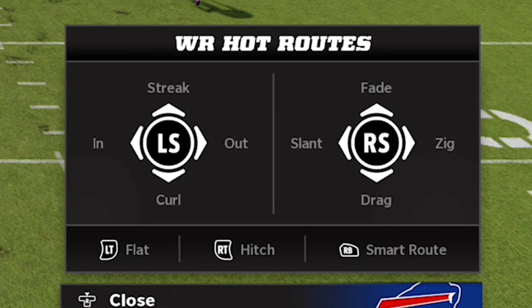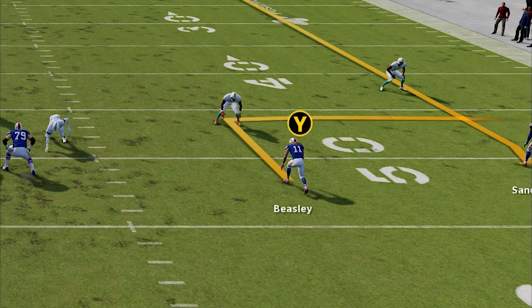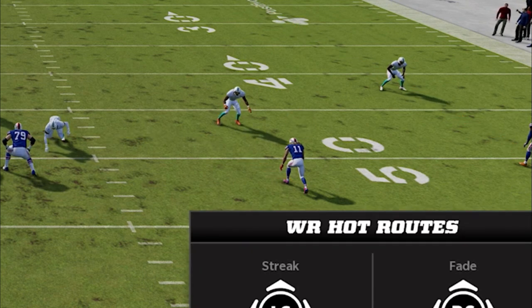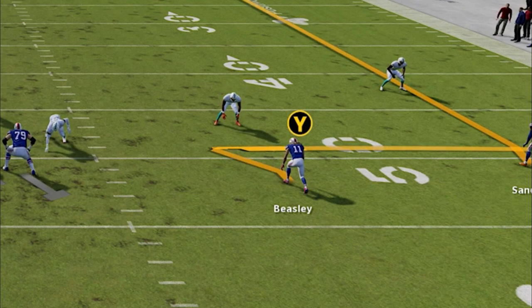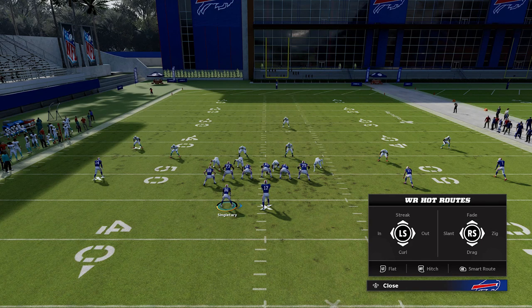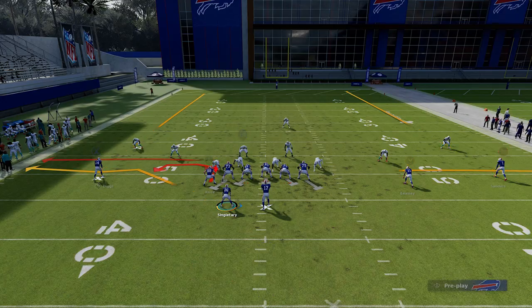I'm in the same play because I wanted to show you guys just how many hot routes you can make and have success against man coverage. This is probably the easiest way to beat man coverage — probably half of the hot routes you're looking at are easy man coverage beaters. Typically any route that makes a break or more than one break is going to be very successful: the in route, the out route, the curl route, the zig route, the slant, the drag. Essentially every hot route adjustment aside from the streak and fade will have success against man coverage. My personal favorite is going to be the zig, but the in route, the out route, the slant, the drag — all these routes will have success. To me, the best one without a doubt, the one I go to the most, is the zig route.